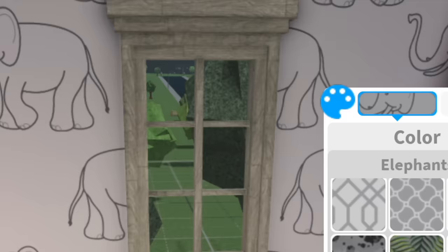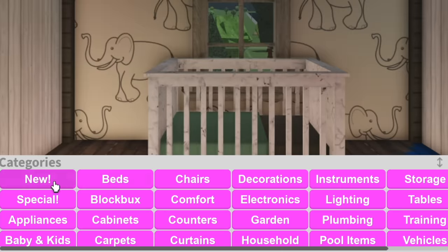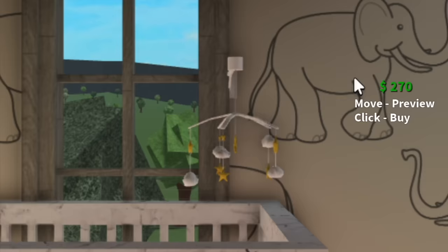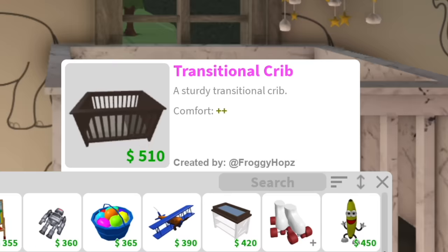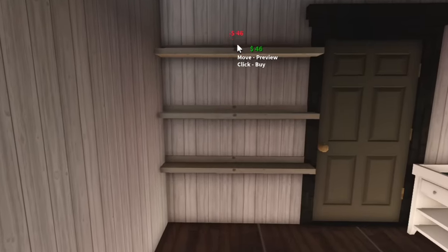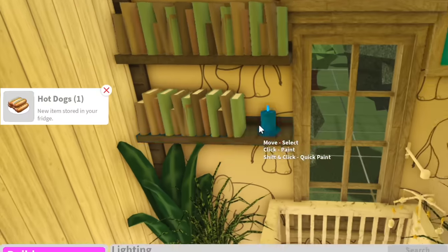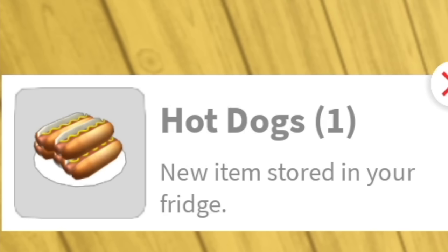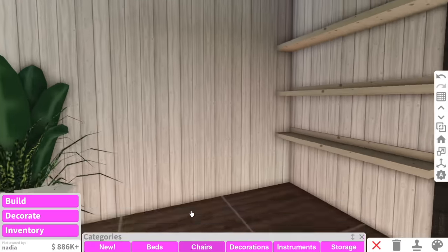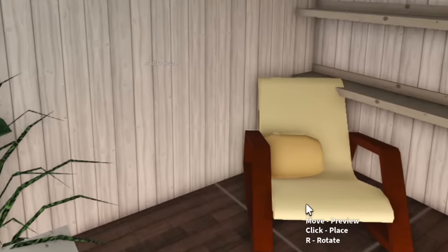We're going to use these elephants — some nice cloudy gray elephants in this room. Why did I completely forget what you need in a nursery? I guess we need one of those little lullaby hanging mobiles, a changing station, maybe a little stroller. I actually don't remember the last time I adopted a baby in Bloxburg — I don't think I ever have actually. Another thing we need is a nursery chair just in case mom or dad needs to rock the baby to sleep.